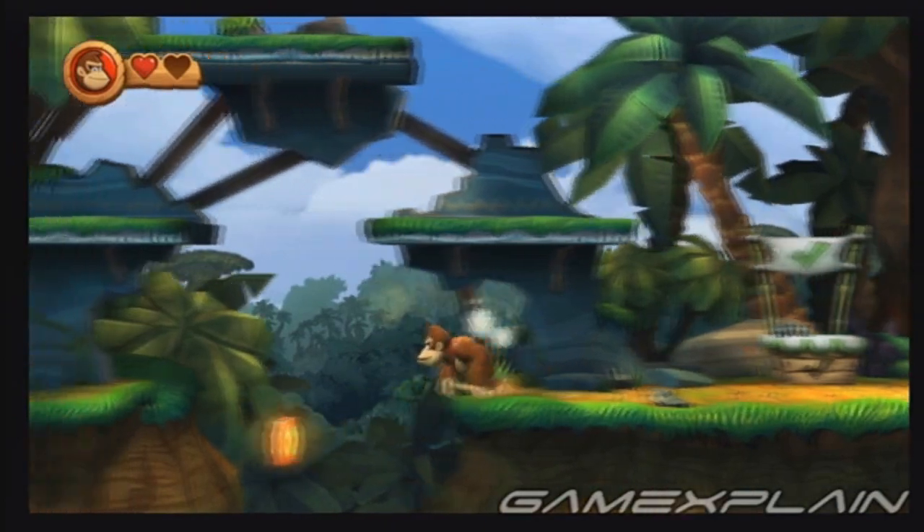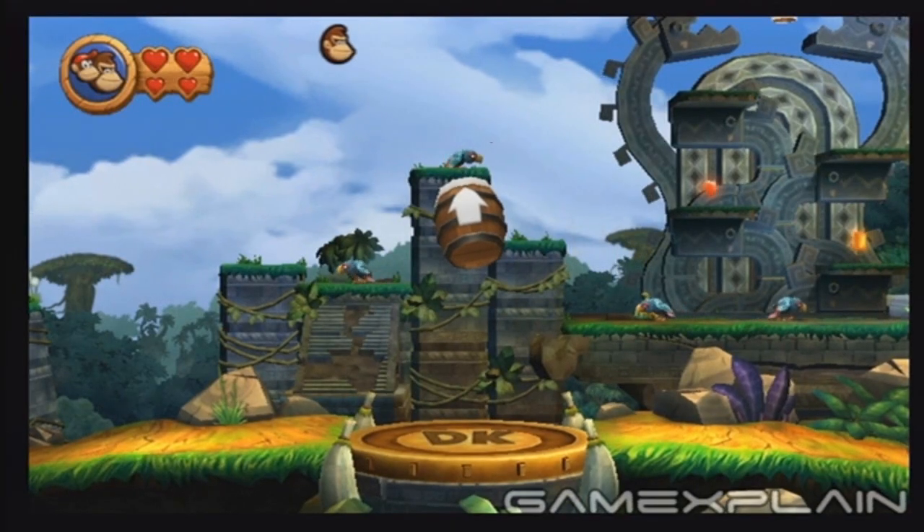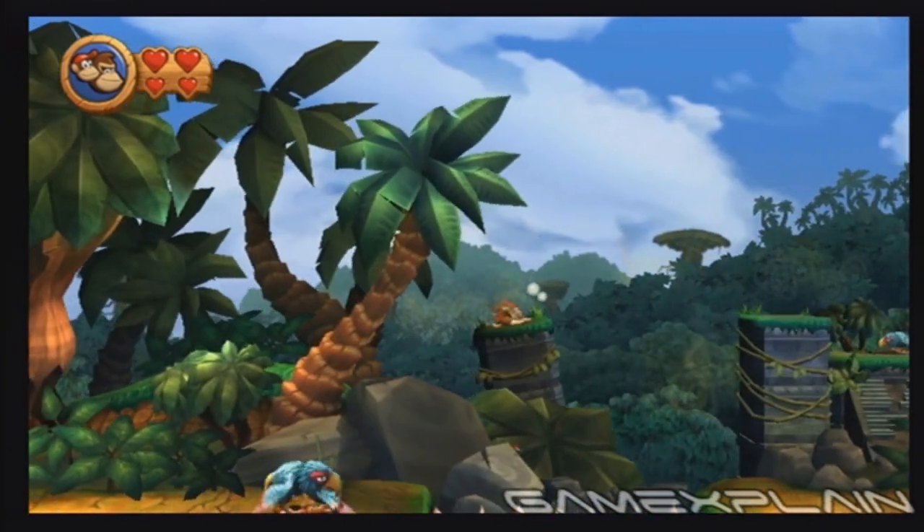At this checkpoint, head back left and use a roll jump to grab yourself the letter O. After you use this barrel cannon, head left to find a lone dandelion on a platform. Blow on it and you'll get the sixth puzzle piece.